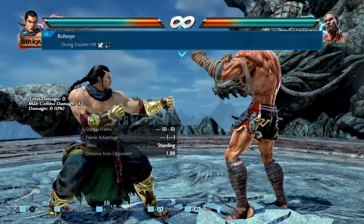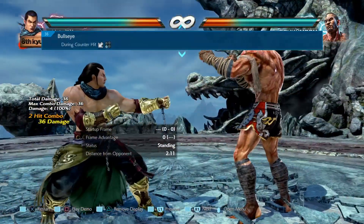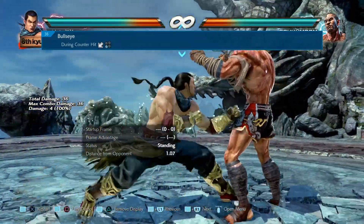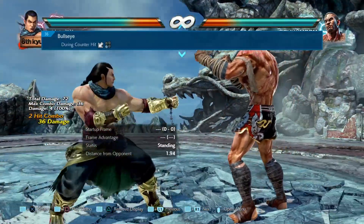His next new move comes out of down back, but it has to come as a counter hit. It's a new move and it's nice. If you were blocking down back before, you now start to really fear that move. Good addition for Feng.